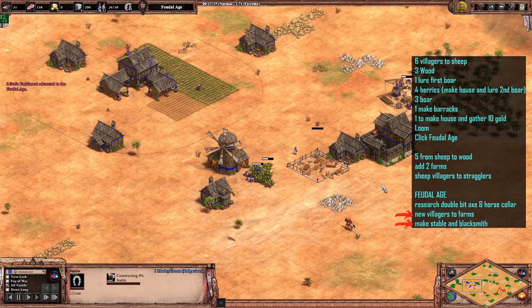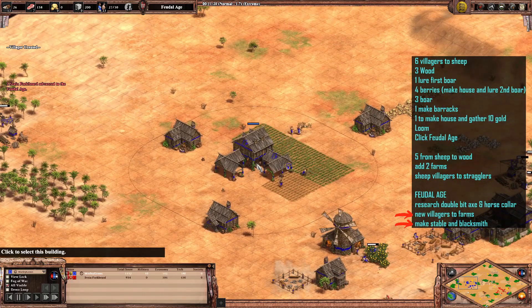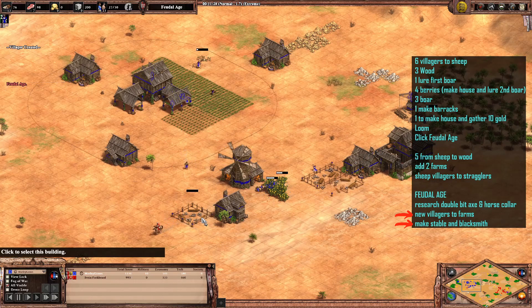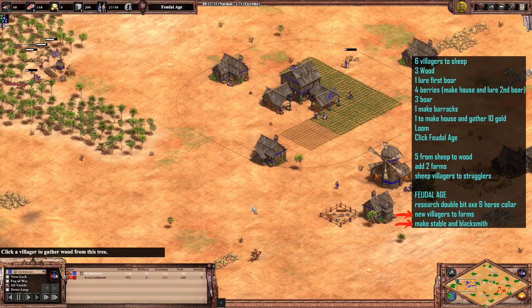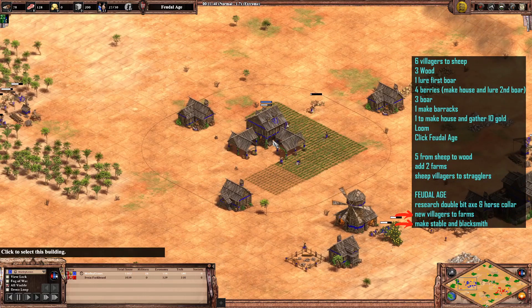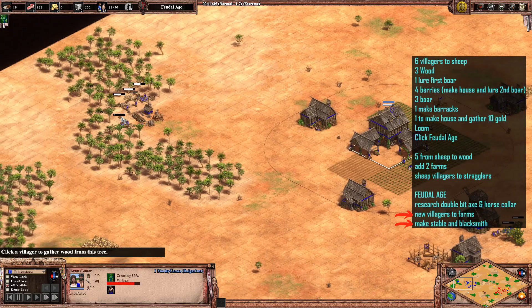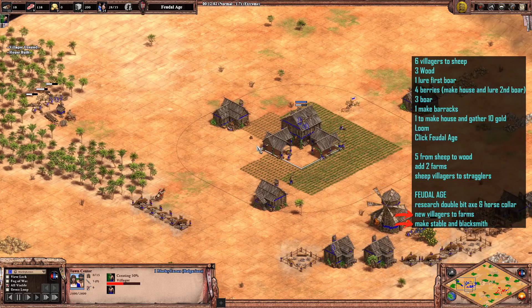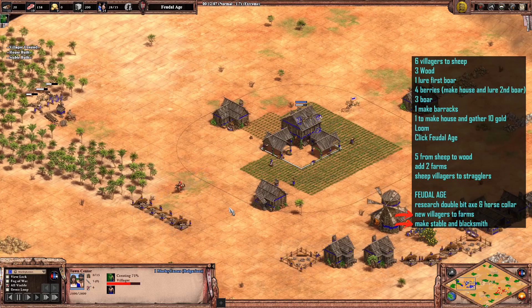As you can see, we're just about to get the stable at around 11 minutes. I'm just going to keep adding farms and start looking at walling up soon as well. I've moved some villagers down here to get some houses and start walling up along the front of the base. We're still adding farms — another three villagers there — just so we can start getting some wood in for the blacksmith.